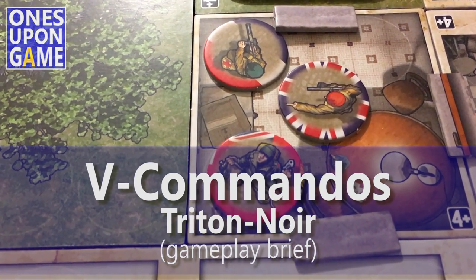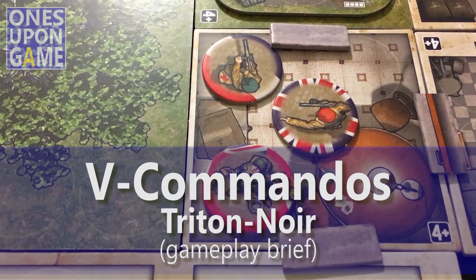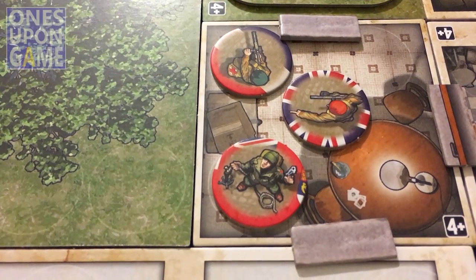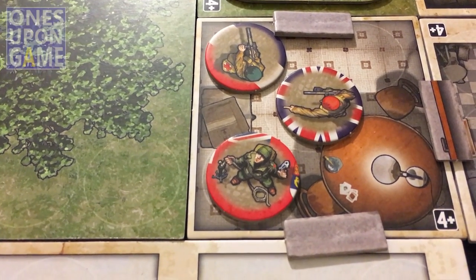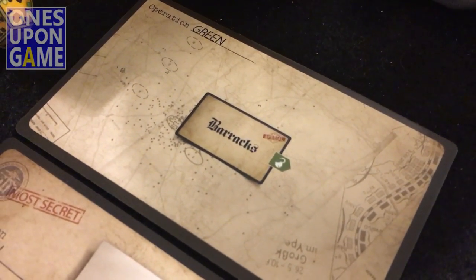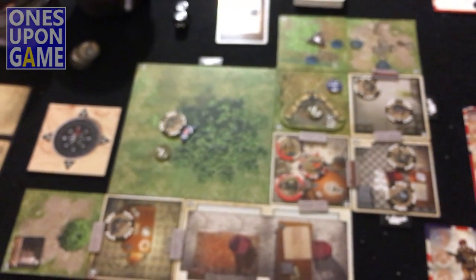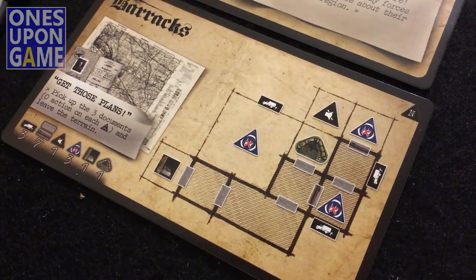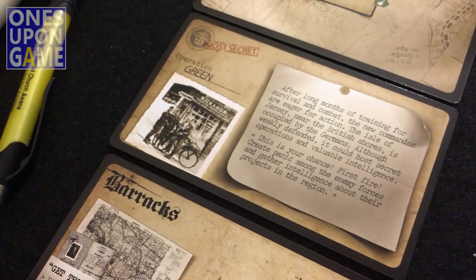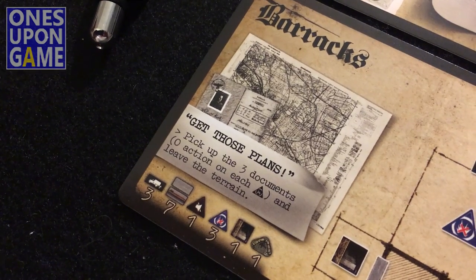Hey, this is Kevin Kitchens of Once Upon a Game, and I've been playing through V Commandos from Twighton Roy. I thought I'd do a quick gameplay brief. I've got a scenario going — I'm just playing the one terrain scenario, green, where you're working through the barracks terrain, which is right here. You can see how it's laid out, with the backstory, and basically we're supposed to pick up three documents placed on those locations.